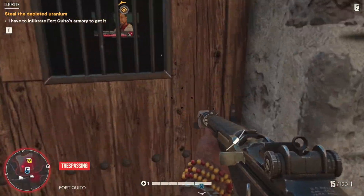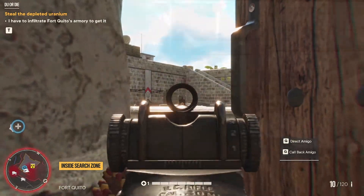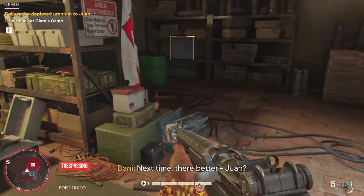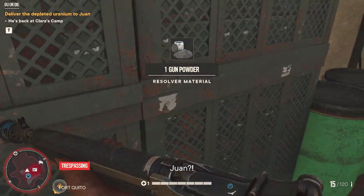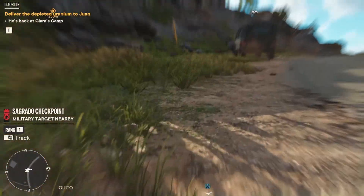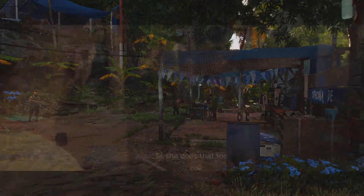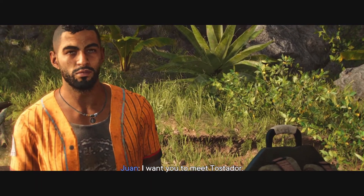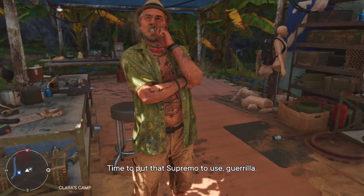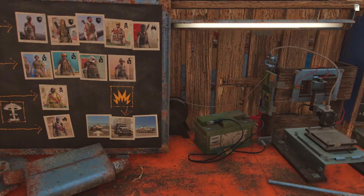Previously on Far Cry 6 - one more thing, I want you to meet Tostador. Now go talk to Clara, time to put that Supremo to use, Guerrilla. Welcome back everybody to episode 6 of my Far Cry 6 Let's Play, and today we're going to be doing the quest Fire and Fury.